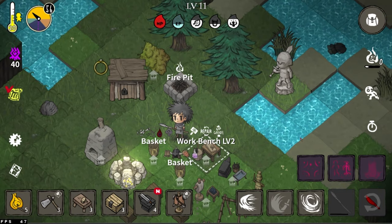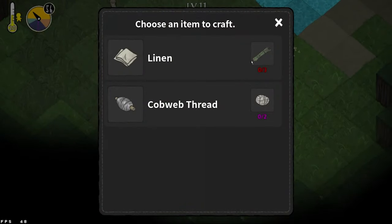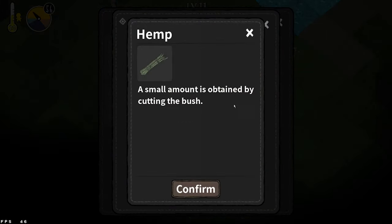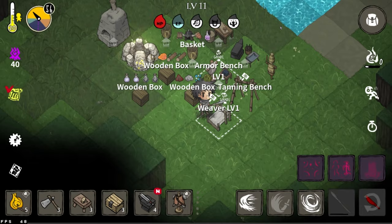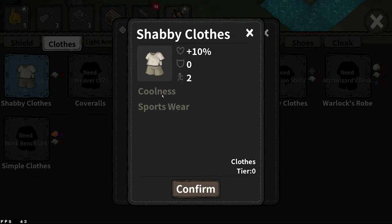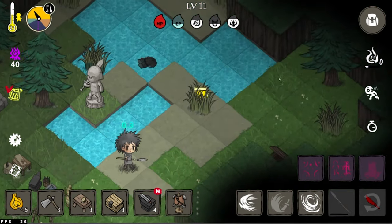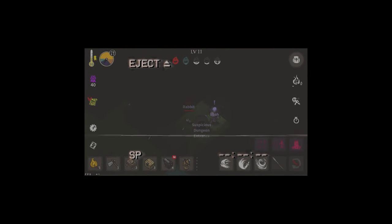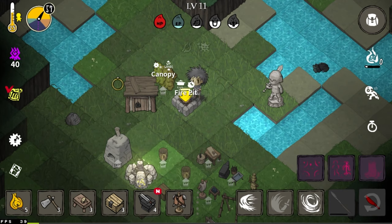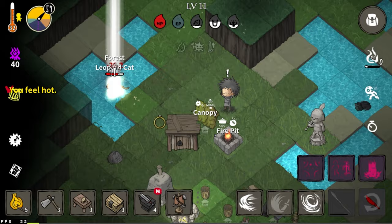Now you're on the process — this is everything leading to the dense jungle. First things first, let's talk about the weaver. The weaver can turn hemp into linen, which can be made into clothes. Shabby clothes give you coolness, which is very advantageous for the dense jungle because it's hot — really hot. The only way to get hemp is to farm.